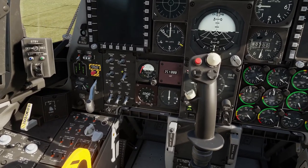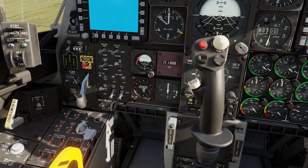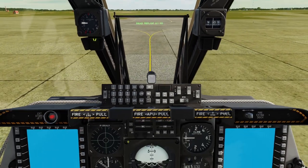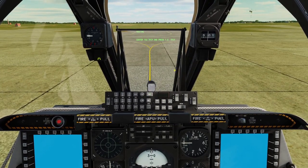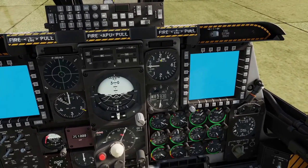Next we can come over here and turn your targeting pod on if you have one. Turn your CI-CU on, JTRS on, and with one right click set the IFFCC up to test. Then come up to the keys right underneath the HUD and click enter — that will start a bit of the HUD at least; I don't remember exactly.